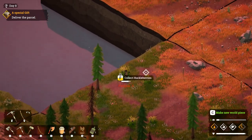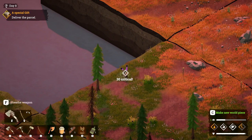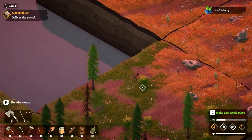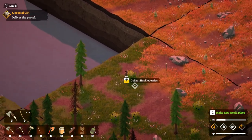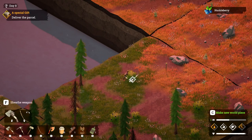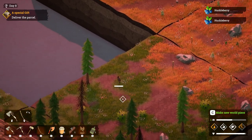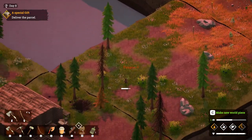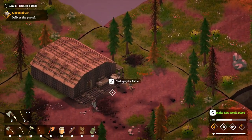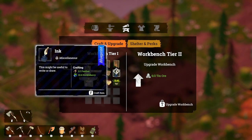We also need to get huckleberries — we need four. So we get three from the first bush, then we can knock it down to get an additional two. We just need two bushes and two trees. That is everything we need to then come back to our table. We'll go to our workbench and now we can craft our two ink.